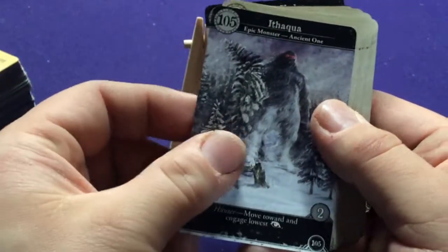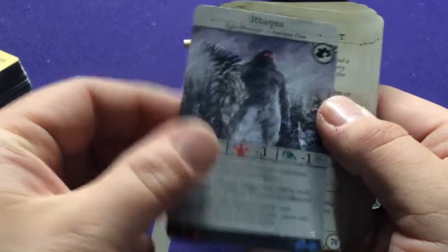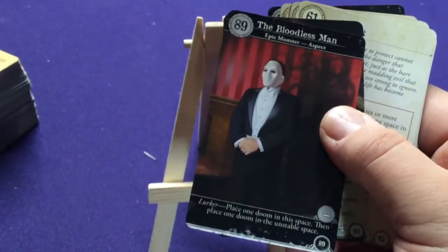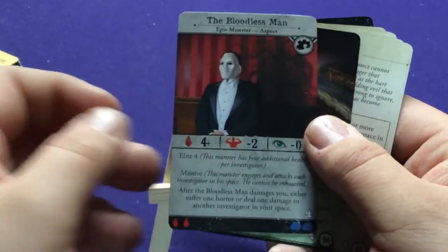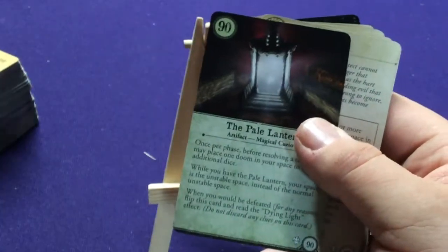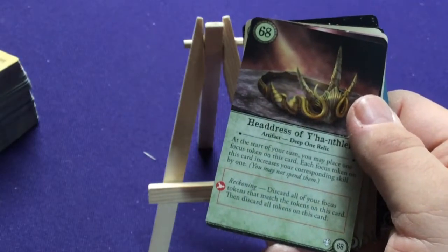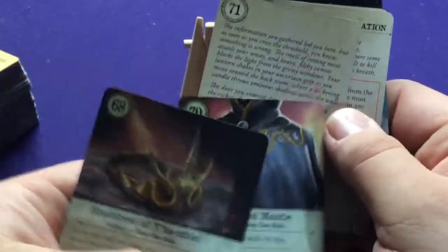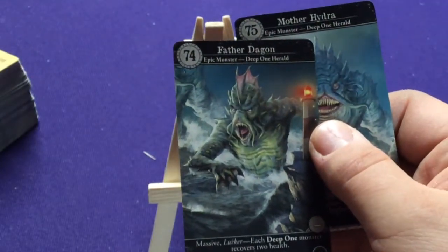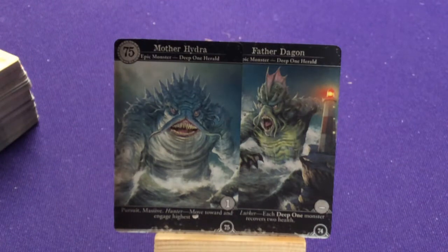Or we get Ithaqua itself — 8 plus health, minus 3 to attacking it. Some of the bad guys for the Pale Lantern scenario include the Bloodless Man, and then we also have the Pale Lantern itself, which is just a giant item with some other effects on the back. There are also relics: Headdress, Deep One Relic, Wave-Worn Idol, Awakened Mantle.